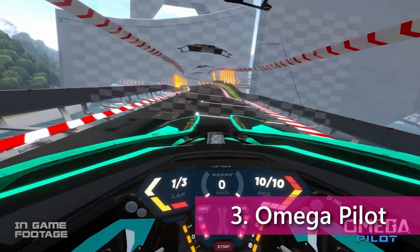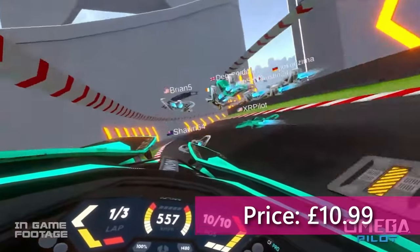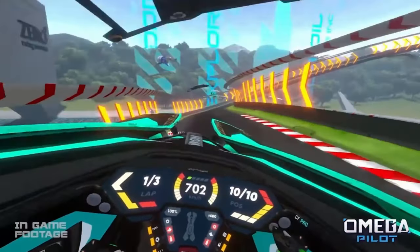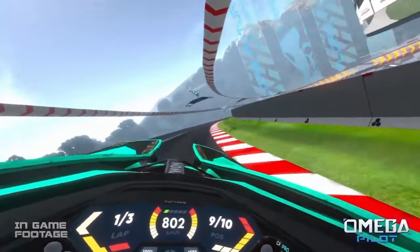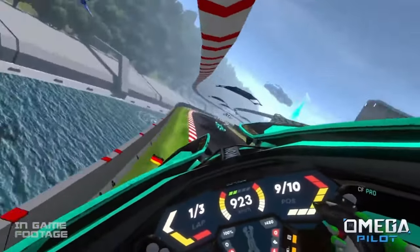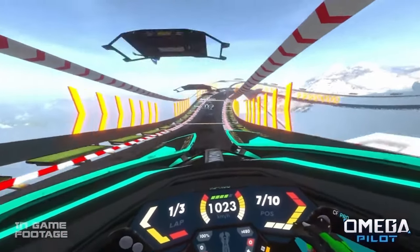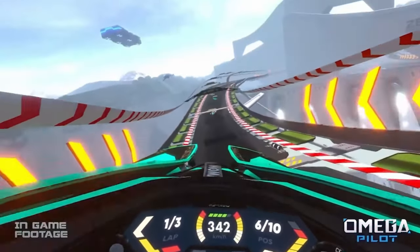If you're wanting the fastest game out there on Quest 2, then our number 3 slot will certainly satisfy those adrenaline junkies amongst you. This is Omega Pilot. Omega Pilot answers the question: what would Wipeout be like in VR? The answer? Awesome. Race against AI and asynchronous opponents in extremely high speed ships around tons of unique maps, without the worry of that pesky gravity thing. Be careful though — inertia can be just as tricky. Being one of the newest racing games to hit the Quest 2 system means it is still being updated constantly for bugs, visuals and mechanics.